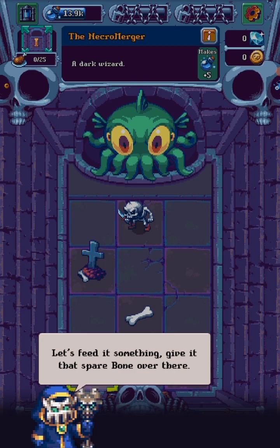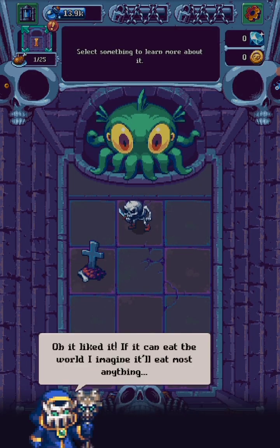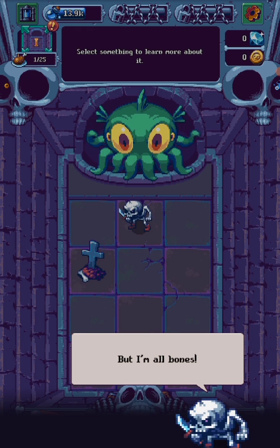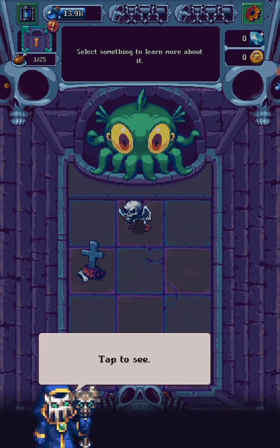Let's feed it something. Give that spare bone over there. Oh, it liked it. If it can eat the world, I can imagine it can eat most anything — items, minions. But it's all bones. If you feed it any food, you can level up the Devourer and unlock rewards.